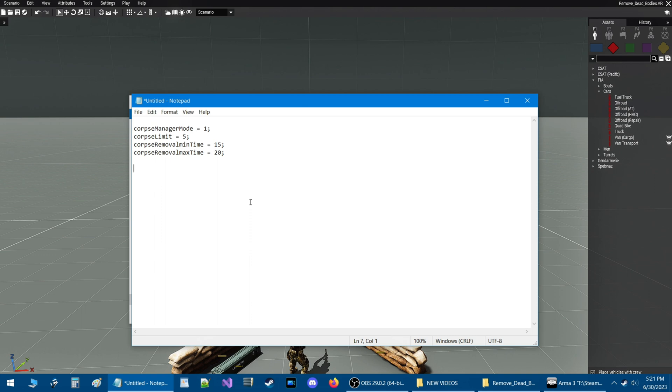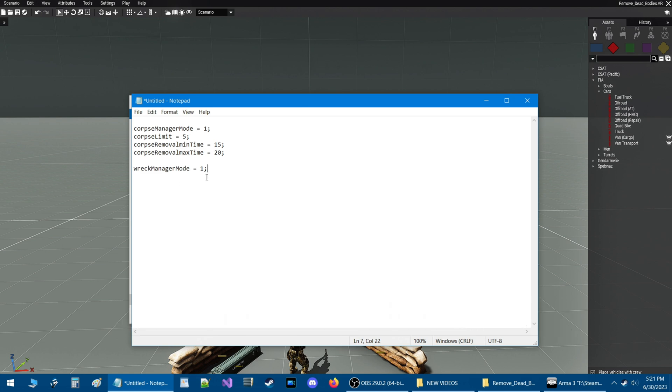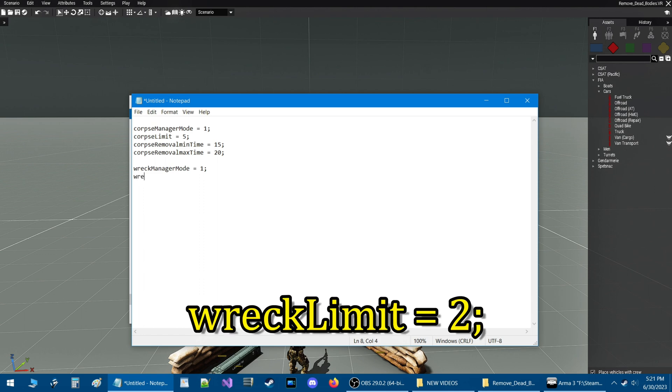The next code is going to manage the destroyed vehicles. We're going to put recManagerMode = 1; — with capital M for both Manager and Mode. Just like the corpse manager mode, this mode also has four options: zero for no wrecks removed, one for all wrecks removed, two for only those respawned, and three for all but respawned wrecks. Go down one line and type recLimit = 2; — this is basically how many wrecks before they get removed.